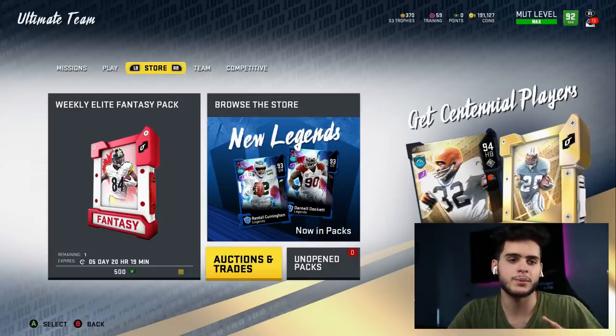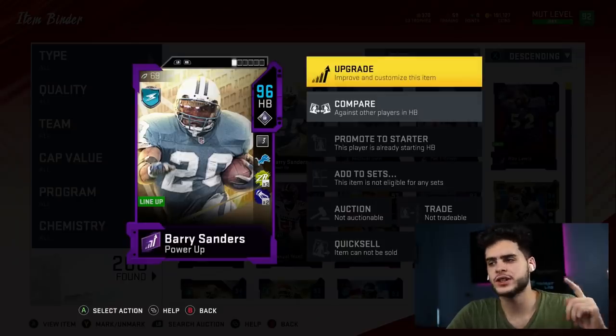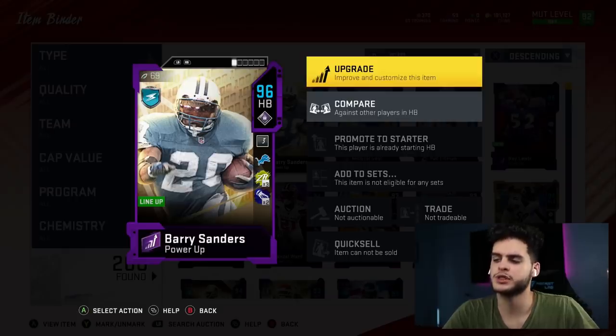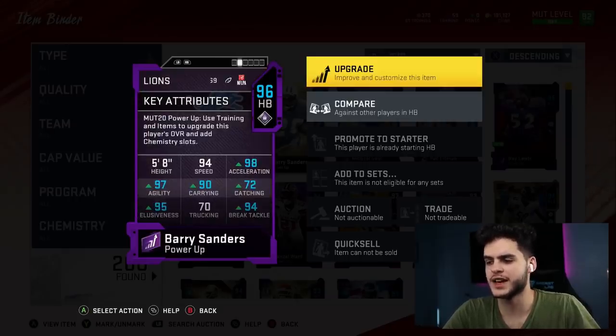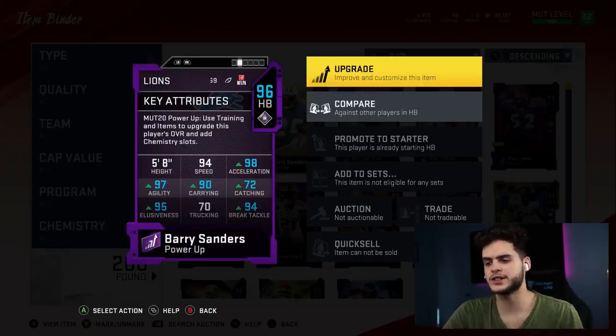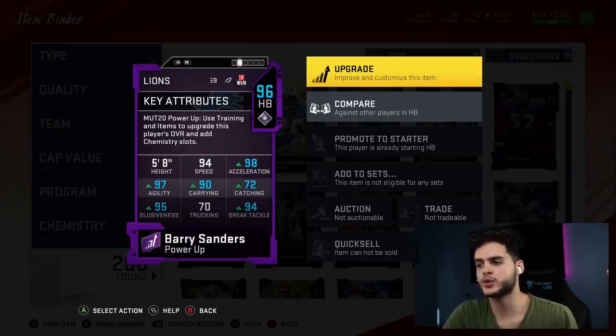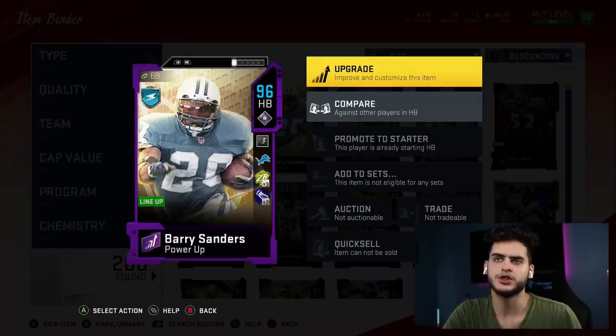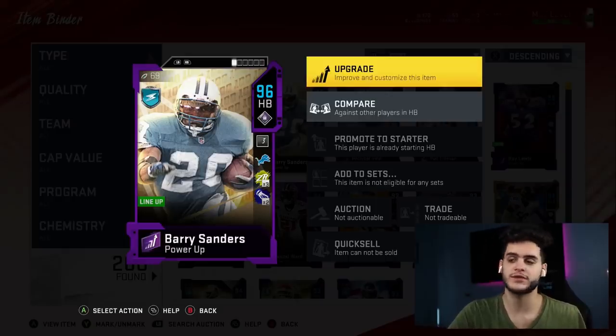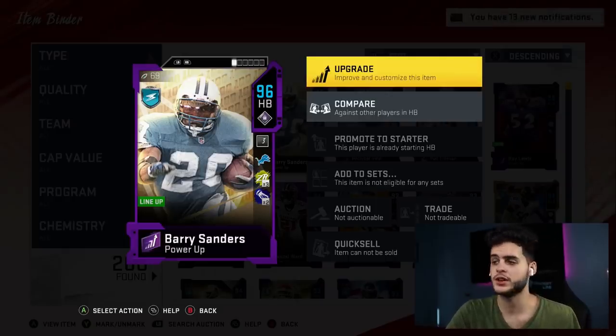I figured I had to go ahead and pick him up for the channel and give you guys a gameplay with him. Let's see how many yards and touchdowns we can get — let's see if we can break a record. I have him all the way powered up and looking godly right now. He's got Shaker times two, Zone Run times three, 96 overall halfback. Insane stats: 94 speed, 98 acceleration, 97 agility, 90 carrying, 72 catching, 95 elusiveness, 70 trucking, 94 break tackle, and I have the first one free NFL 100 ability on him — x-factor.